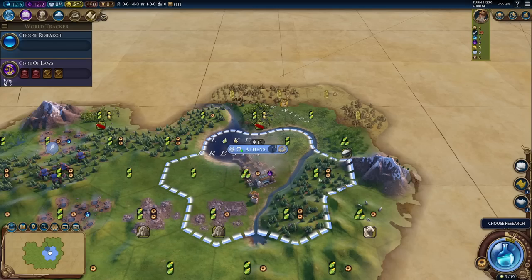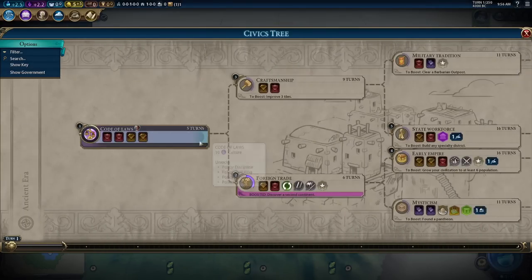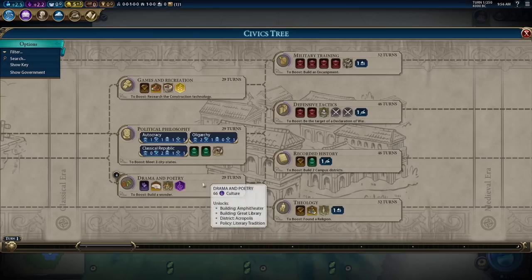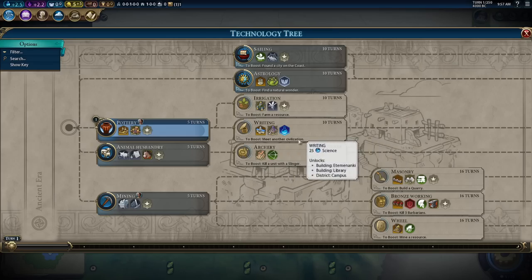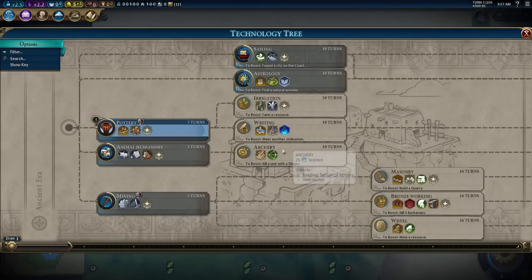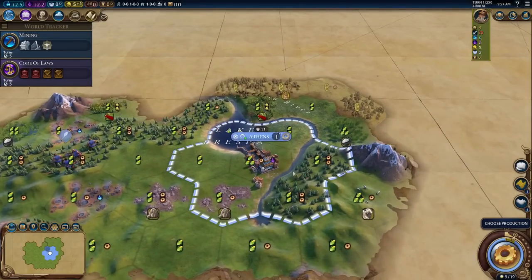Got another era score. Normally I just go to government, but this time we're going to rush drama and poetry - go straight to that and get our Acropolis. On the tech tree, I think we'll go toward currency. Getting some commercial hubs would be good, campuses would also be good. Actually, we're going to need mining to clear woods for our Acropolis. So we'll get mining first. Actually, let's get animal husbandry first, because we need some more two-two tiles to work.